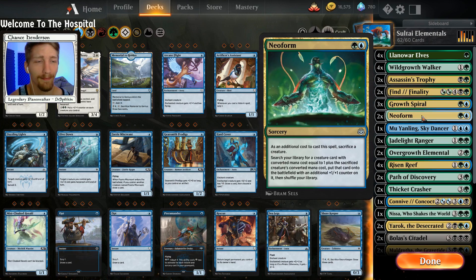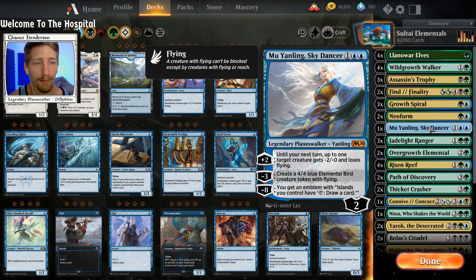Two copies of Neoform because it's an awesome combo — you can Neoform the Mox, get down Muldrotha, and then play your Mox right back down because of Muldrotha. That's a really nice synergy, and if you have a Risen Reef on your side of the board it's even better. Mu Yanling, Sky Dancer — I'm probably saying that wrong — creates Elementals, which is pretty awesome. Her plus-two ability makes her a really annoying planeswalker for the opponent because they're constantly losing power.